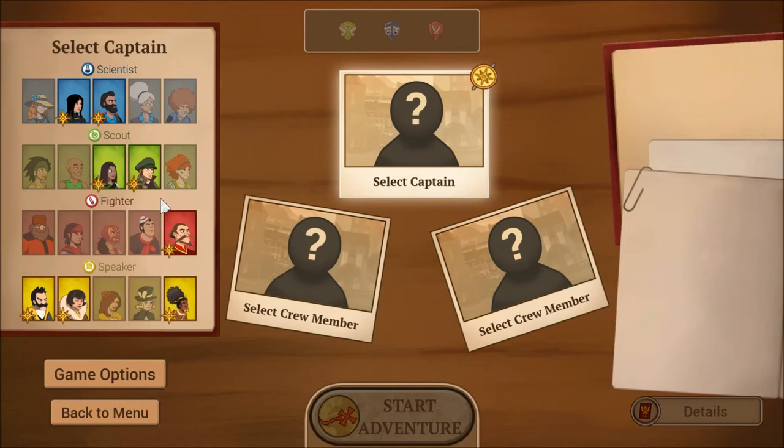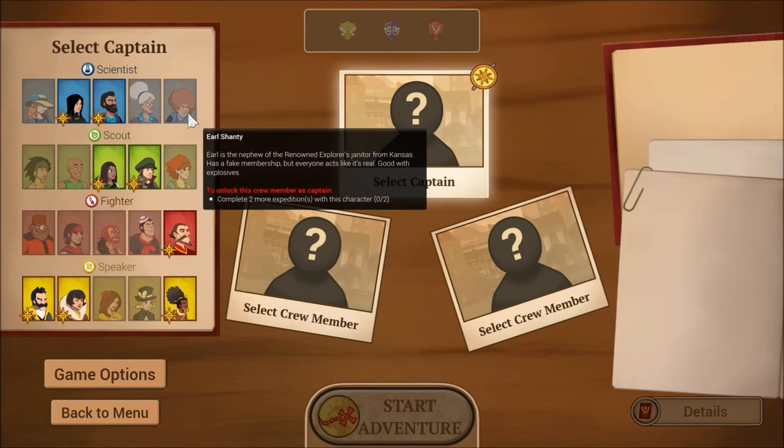To unlock another character as captain, you have to have them on your crew and beat a certain number of expeditions. For example, to unlock Earl as captain you have to complete two expeditions with him — only part of an actual game, since a full game is five expeditions.